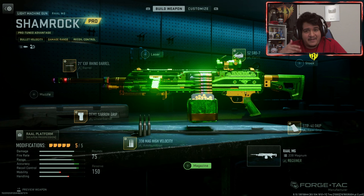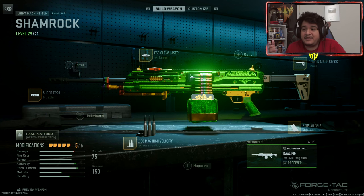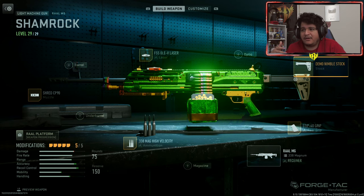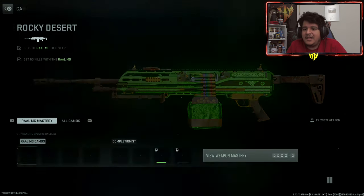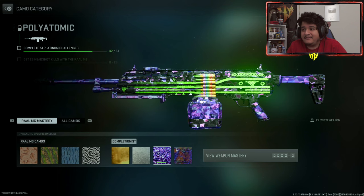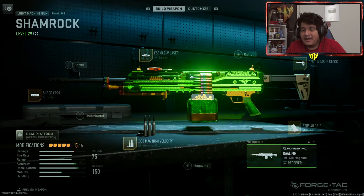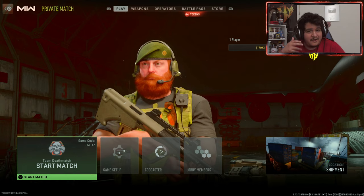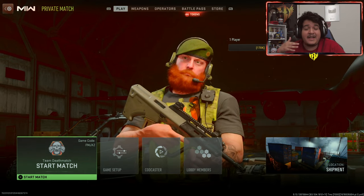Here are the base attachments for the RALMG Shamrock. Now let's see how it looks with meta attachments to make this gun a beast in multiplayer. Changing the barrel, muzzle, and stock, the gun pretty much keeps its look. The stock is the only thing that really changes. If you care about keeping the green, you can put on the solid color camo 'Neon Loud' and you'll have green on almost every part of the gun. Polyatomic still looks great with the animated effect too — W blueprint if you're a RALMG fan.